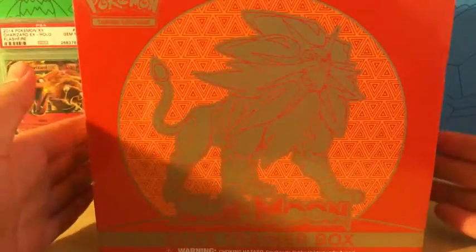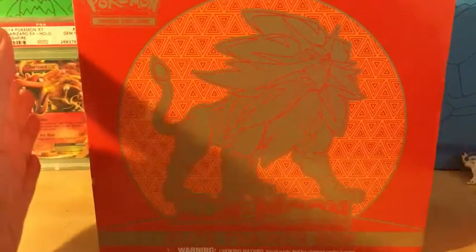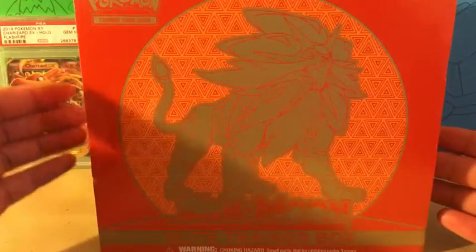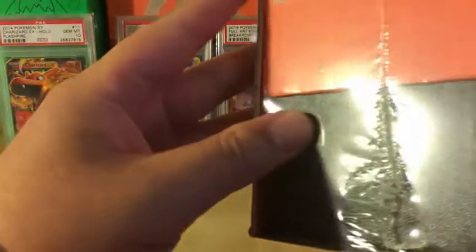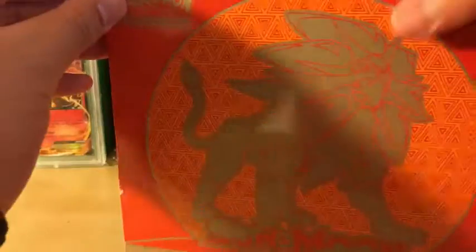Unfortunately, when I found this at Target there was another Sun and Moon Elite Trainer Box featuring Lunala. However, someone opened it and took all the packs. This one looked almost tampered with because of the corner, but it's not — it's still completely sealed, so I managed to pick it up.